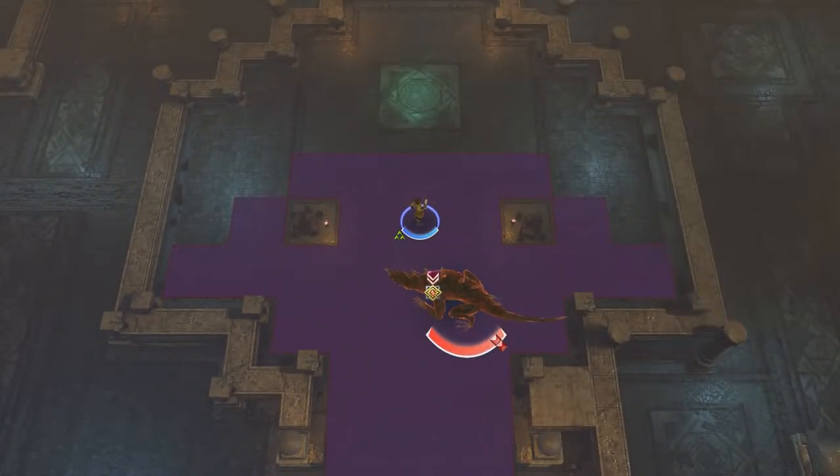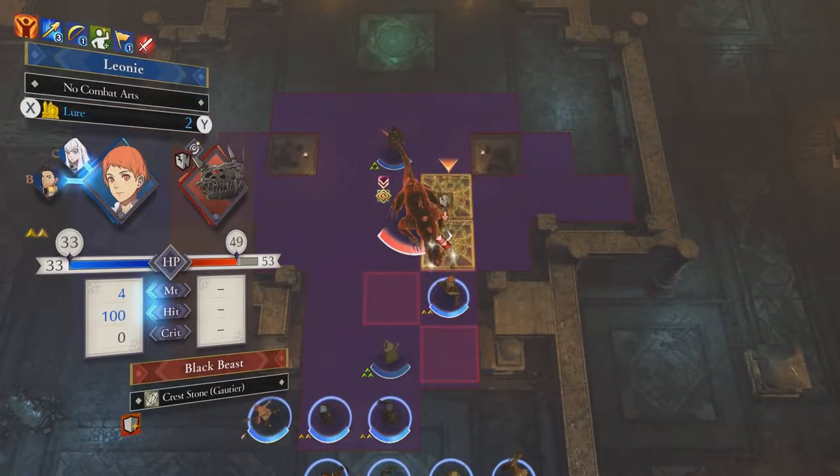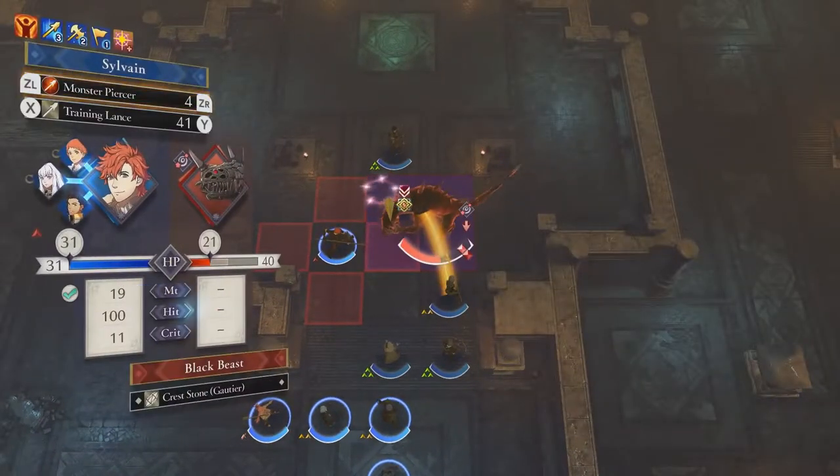Strategically using your gambits to either aggro the beast with your tankier units or to break the barriers in order to debuff his defenses. Breaking all the barriers results in a stun period, which leads to an eventual DPS race to push out as much damage before he regains his composure next turn.